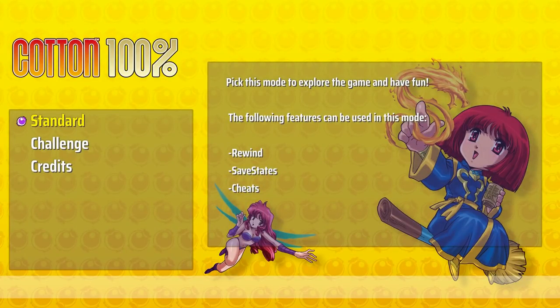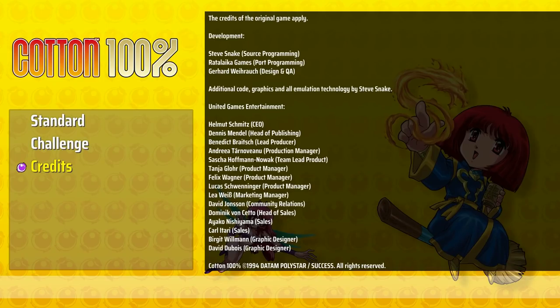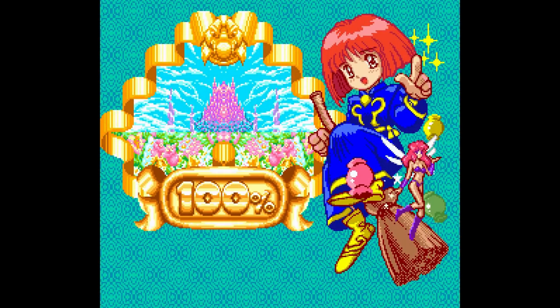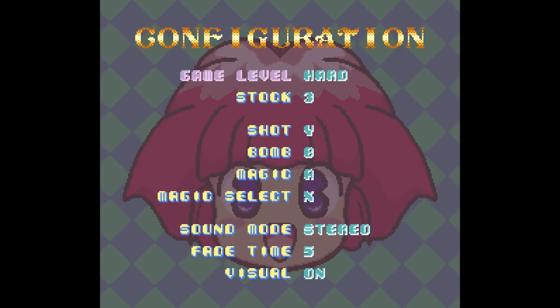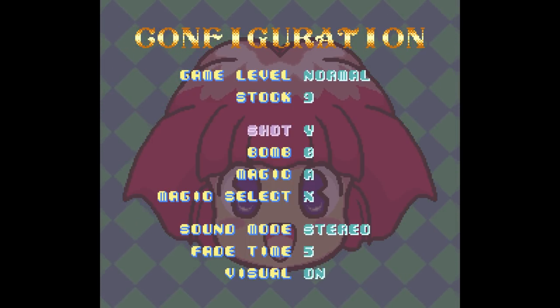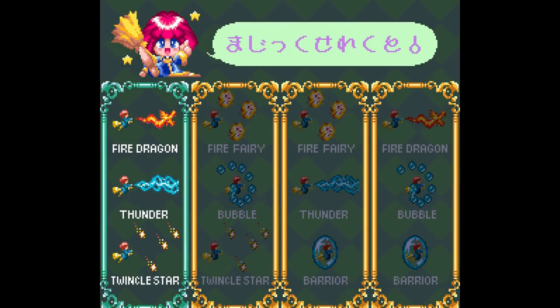I'm going to start with Cotton 100% first. There's a standard mode, you can also play with cheats, and there are different screen filter options and save states. This is a re-imagining of the original — more of a light-hearted version of Cotton. I heard it's an easier shoot-em-up. You have different options when you boot it up: game level normal, hard, or easy. There are also different formations — one of four — that you can choose.